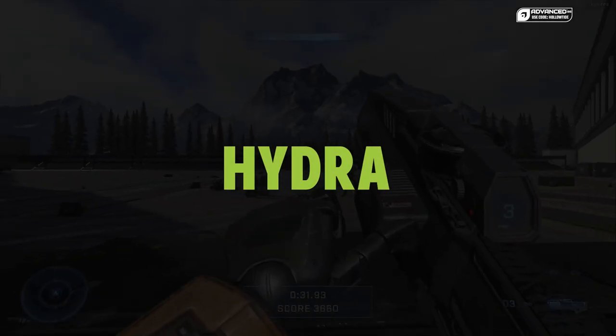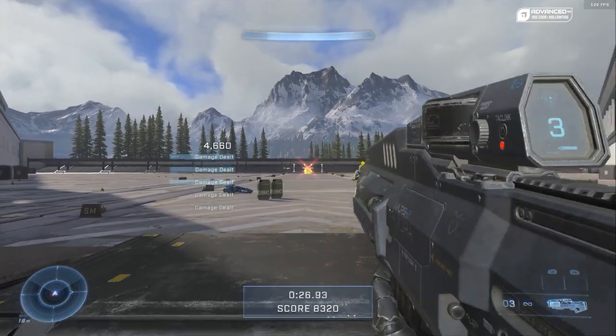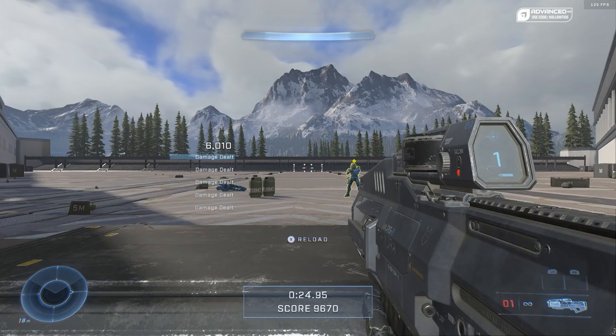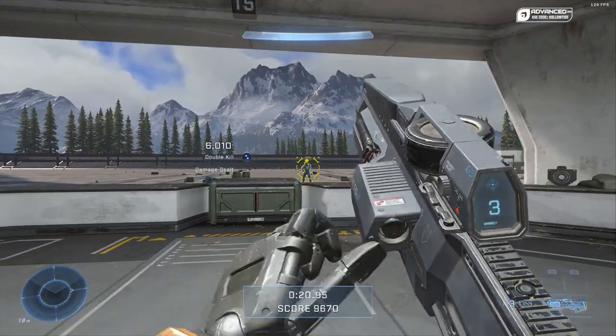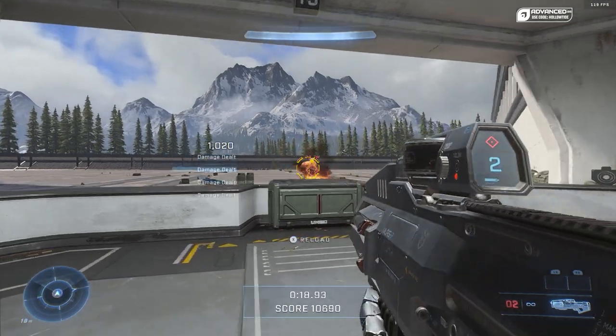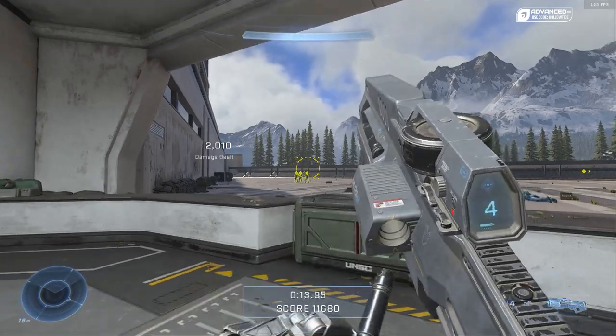Now we have the Hydra, and to me this weapon is a shell of its former self, especially from Halo 5, because that thing could be nuts. It comes with two modes: one is for tracking, and one is a direct fire one. I would use it at range and almost as a concussion-type weapon to disorient your enemies. Please do not be afraid to spam, because it takes like three of these rockets to kill somebody.